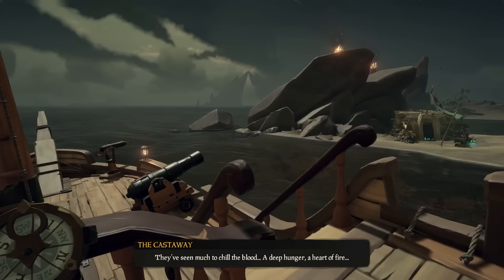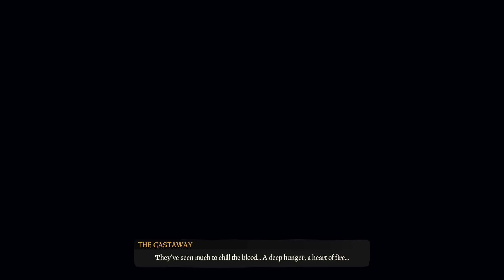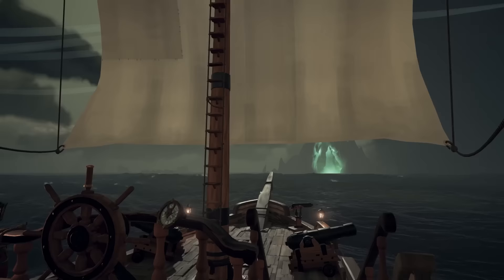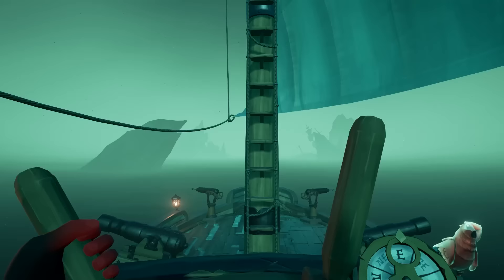From here, you can immediately get on your ship and head to the nearest arching kind of thing near your outpost. You can be on your boat for this — just know that it takes about four minutes for the castaway to finish talking so the portal can spawn, and then just sail towards it and through the portal all the way until the very first island that you will arrive at.